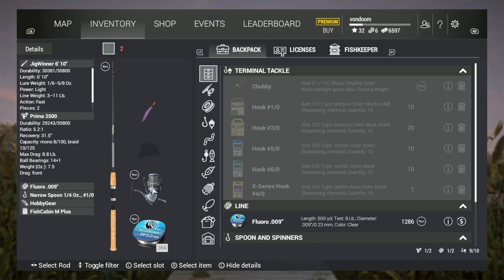Your reel needs to handle the line, and your line needs to handle everything else — you form that symbiotic circle where everyone's getting along with each other mathematically. When you do that, you'll have the longest cast possible.